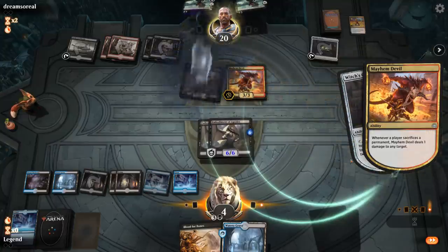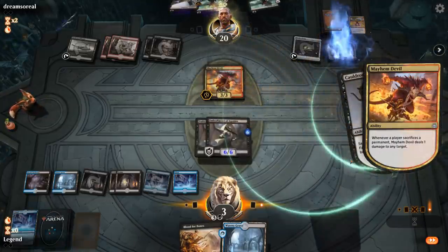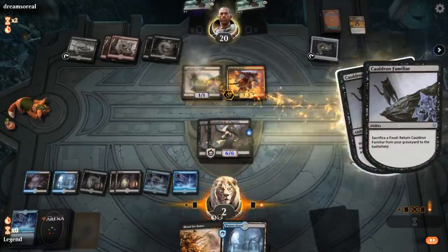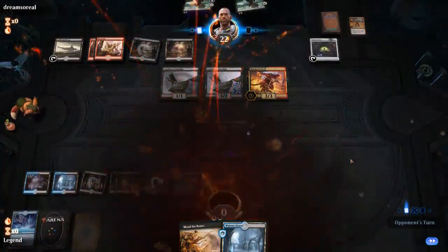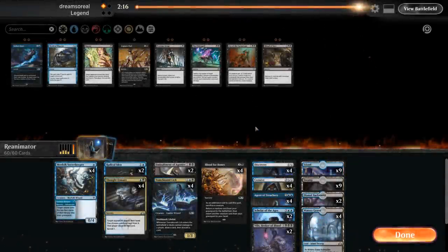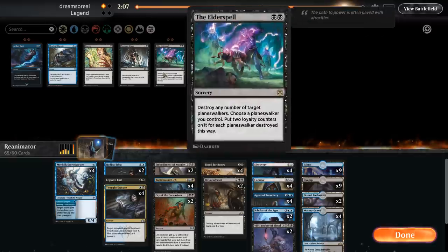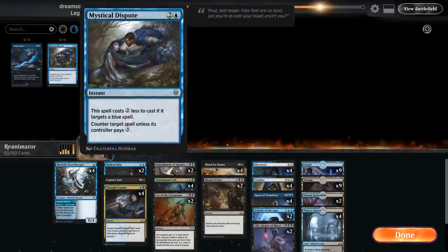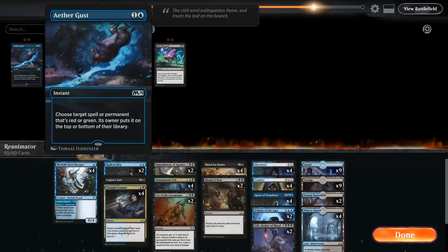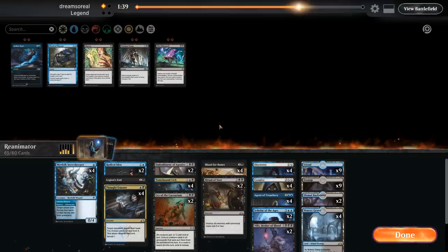After sideboard against the sacrifice deck: Cry of the Carnarium is one of our best cards, Legion's End seems good, and Ritual of Soot can hit Mayhem Devil and Midnight Reaper. We'll bring in double Cry, Legion's End, and Ritual of Soot. Villis can come out since we want to play the control role — Scholar plus sweepers is fine but Villis gets sacrificed to Angrath's Rampage as we saw. I also consider shaving the Embodiments since they don't line up great against Murderous Rider. We'll shave one Blood for Bones since opponents typically have removal.